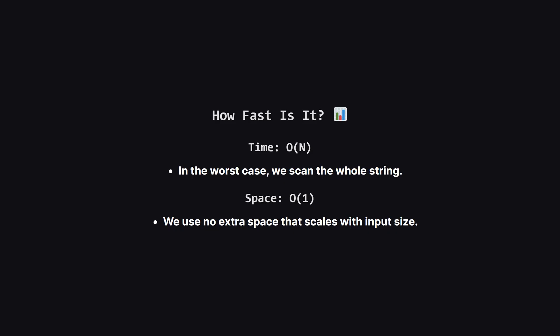So how efficient is this? The time complexity is O(N), where N is the length of the string. This is because in the worst case scenario — a string with no vowels — we have to check every single character. For space, we aren't creating any new lists or data structures that depend on the input size, so the space complexity is O(1), or constant.